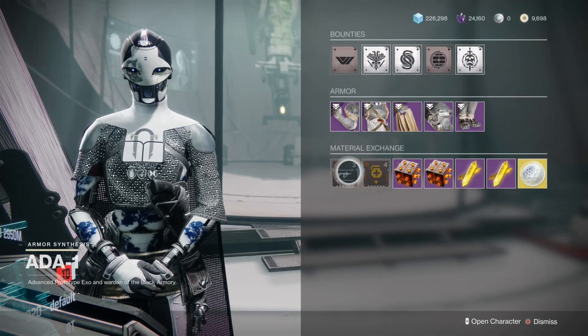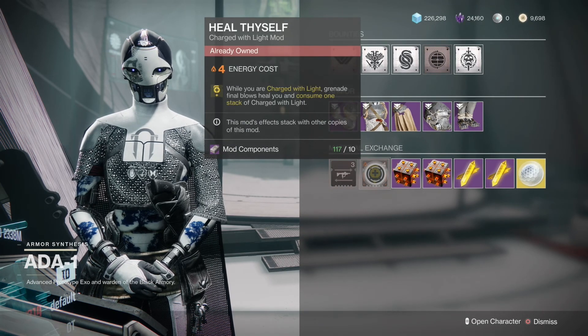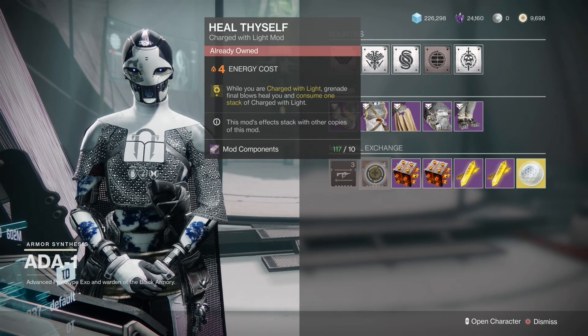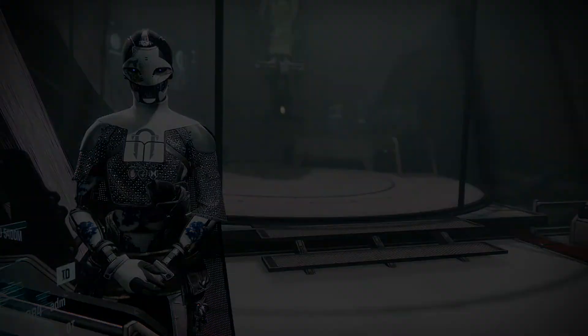For 801, it is Sub Machine Gun Dexterity — faster ready and stow speed for submachine guns — along with Heal Thyself: while you are Charged with Light, grenade final blows heal you and consume one stack of Charged with Light. Materials are the same, as well as the armor stats being the same.